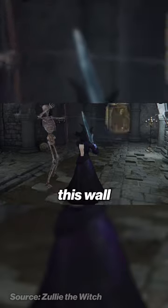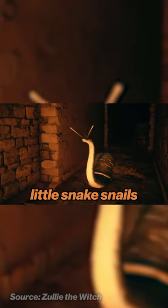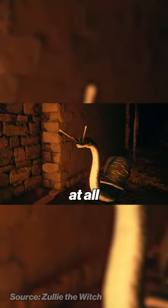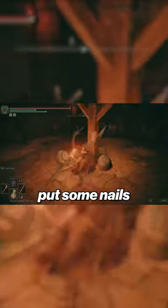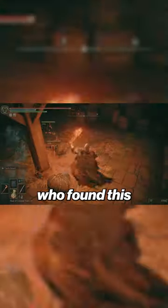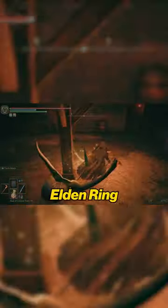Why did FromSoft patch it? The first thing to note is that enemies can hit this wall, like these little snake snails, meaning that if this thing can be broken at all — even 9,999 HP broken — you cannot attack the enemies in a non-combat zone, thus making it unfair. So FromSoft put some nails on that wall. I just want to know who found this. I'll look for more Elden Ring deep dives.